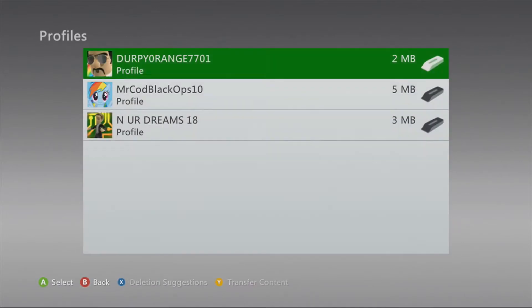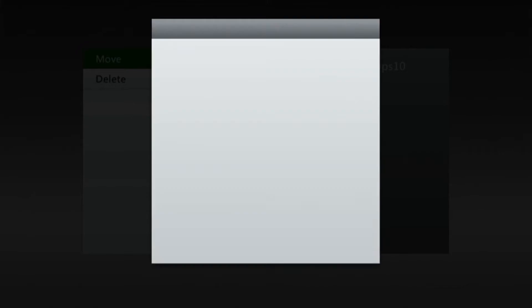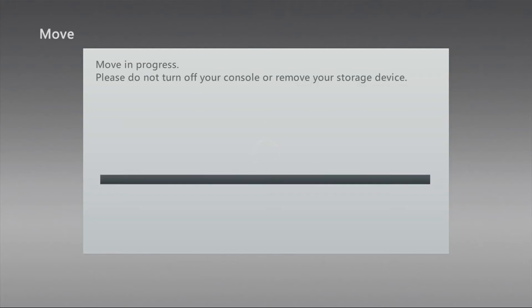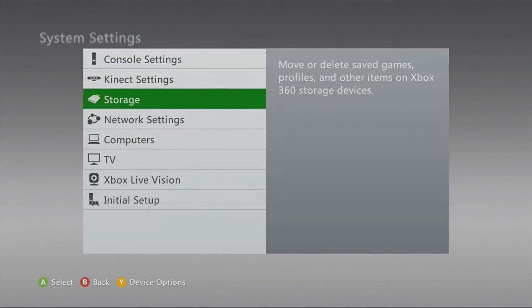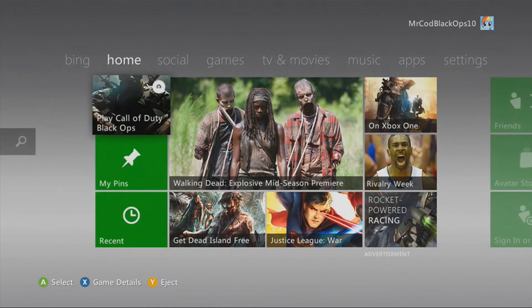Now go to Profiles, then go to whatever profile you have your Xbox Live on, or you'd like to play with the mods as, and you're going to want to transfer the profile onto your USB stick. I am messing up a lot, guys, because this is my first tutorial. I'm a little nervous. But after you have that done, you're going to unplug your USB and plug it into your computer, and I will see you guys on the computer.